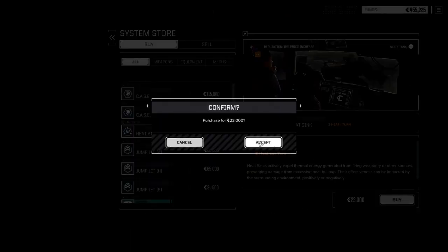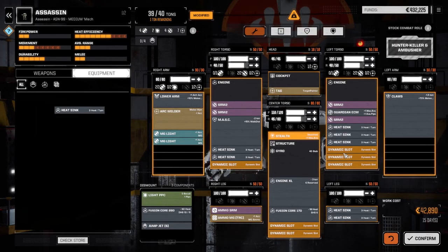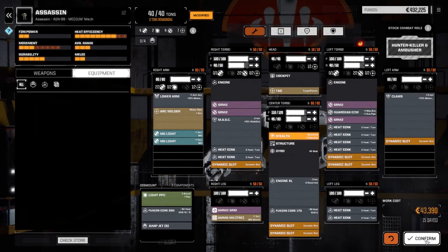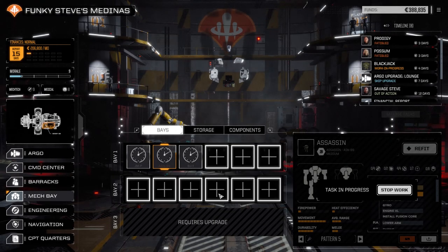We'll buy one more - we've got the cash right now so we're going to do it. All right, so there's our Assassin build - 15 days. Let's confirm this. Okay, so that is our melee close-range mech. He's got a couple of machine guns for long range.